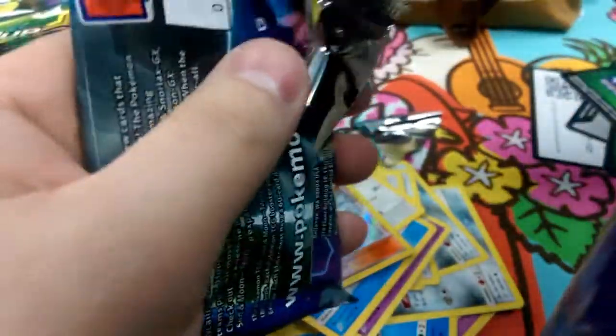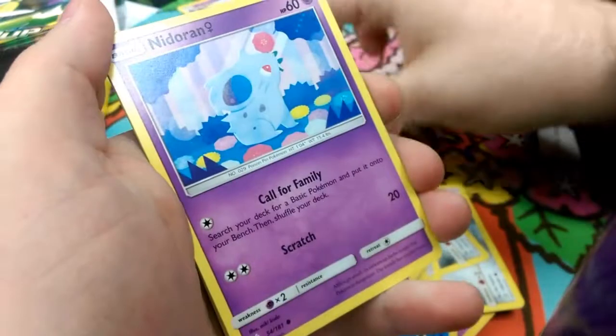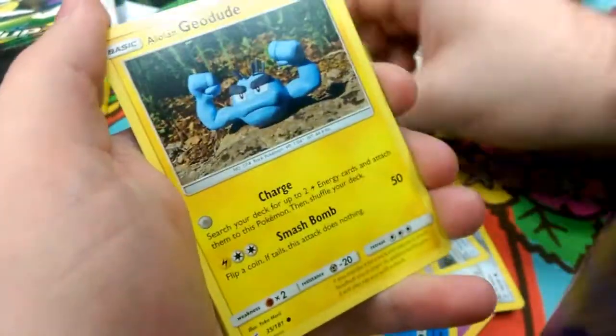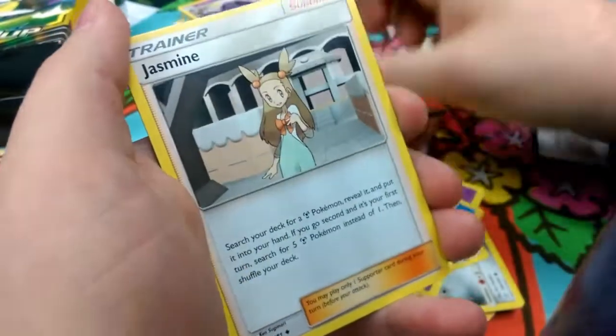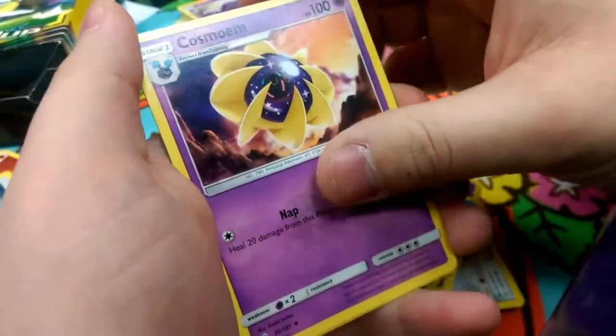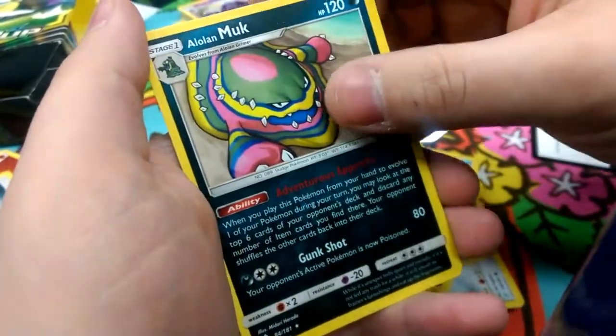We got one pack left here, so hopefully we get something good. Starting things off with Honedge, a Nidoran female, Magikarp, Poochyena, Alolan Jolteon with Charge, Jasmine — we can actually play that with our Cobalion — Judge's Whistle, Cosmog, Larvitar, and our Rare is an Alolan Muk.